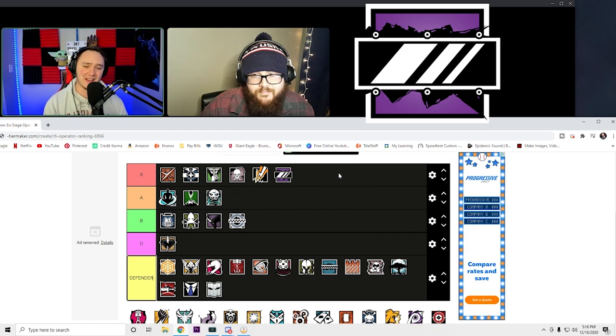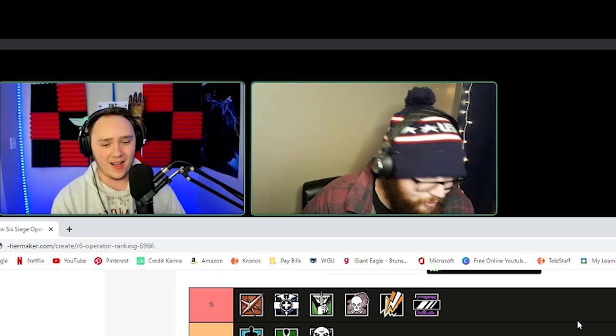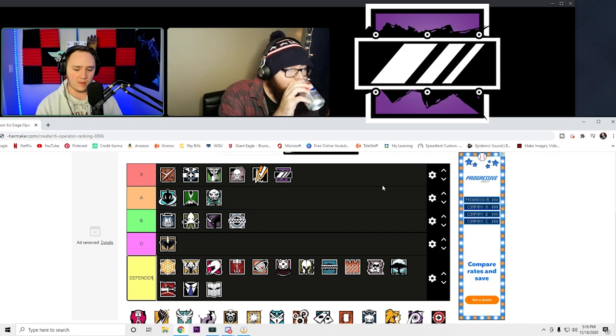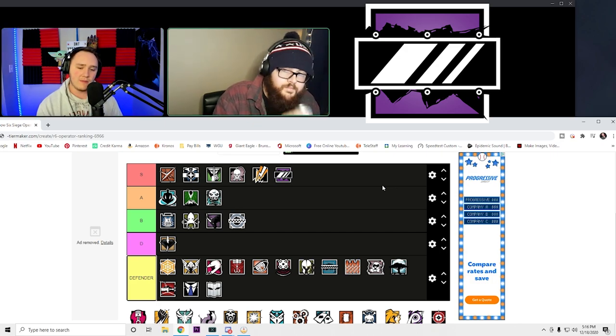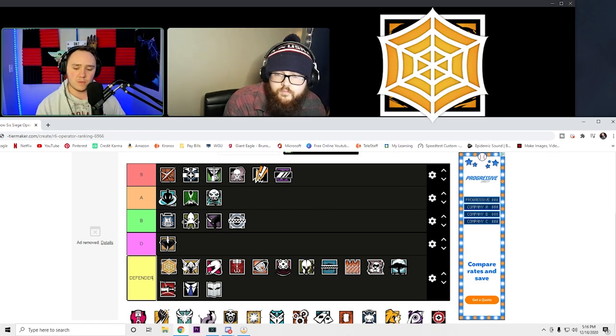Mira — I'm going to say S. Mira's icon is awesome. You know exactly what's going on — it's a black mirror, literally what her gadget is called. I like the purple-black contrast, same thing I liked with Jackal's icon. S tier for Mira.